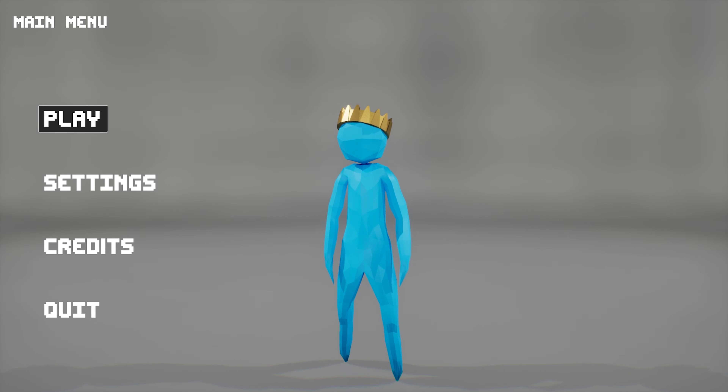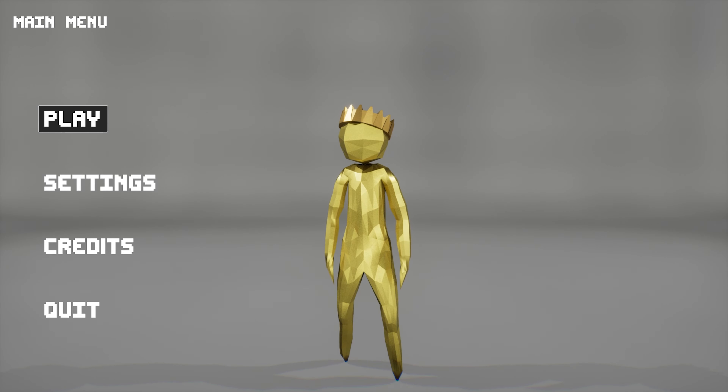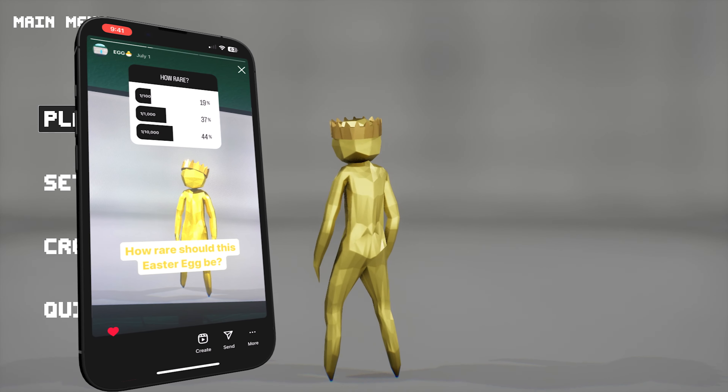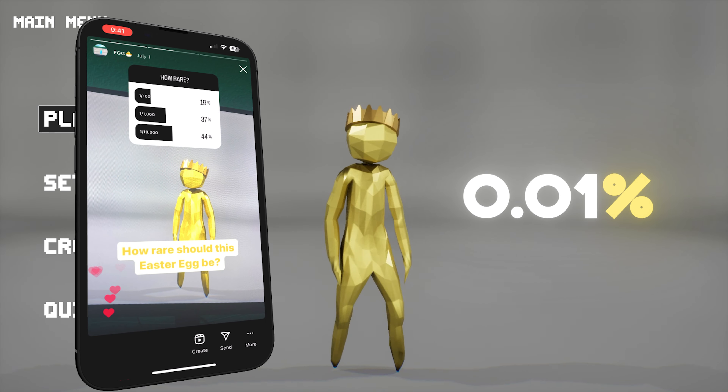Last but not least, we added our player model in the middle — he randomly switches colors when you change tabs. We added an easter egg where he has a chance to be gold. At the time we didn't know how rare it should be, so we asked you guys on our Instagram. The result was 1 out of 10,000, or 0.01% — good luck trying to get it.